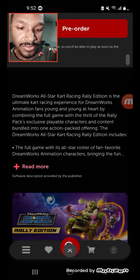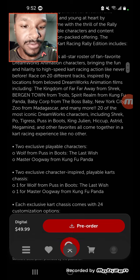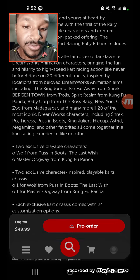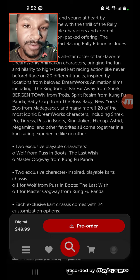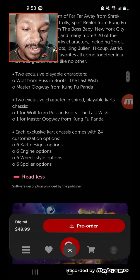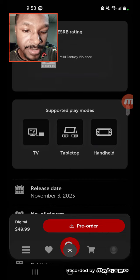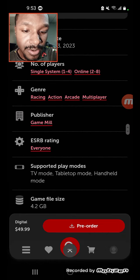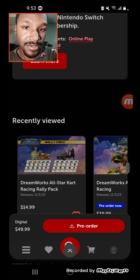The Rally Edition contains two exclusive characters: Wolf from Puss in Boots, who is basically Death, and Master Oogway from Kung Fu Panda. If you scroll down, it says the Rally Edition, and you can also get the Rally Pack separately further down.